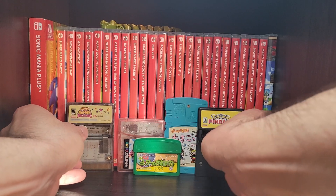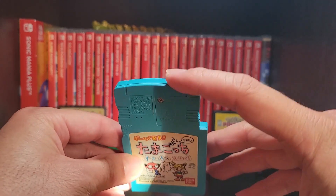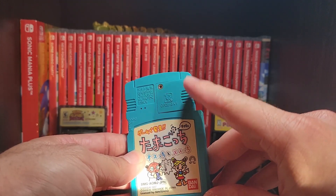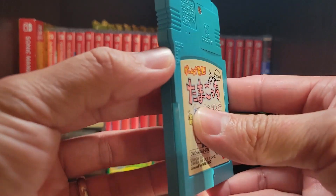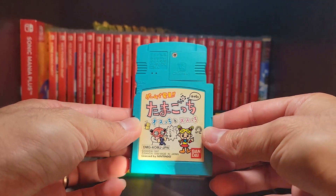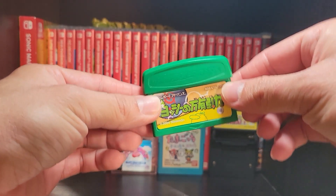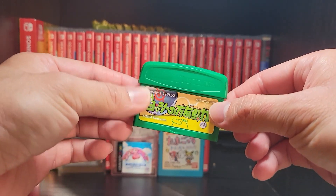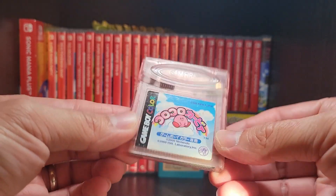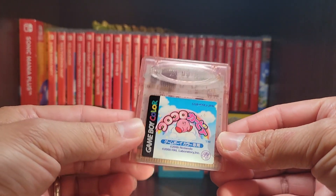The next category would be cartridges that have IR sensors or some other type of physical feature like a speaker. For example, I believe the Trading Pokemon Game 2 in Japan also used an IR sensor to trade Pokemon within the cartridges, kind of like the Game Boy Color did with its infrared sensor. The next category would be Tilt or Accelerometer — basically games that you tilt or even have a gyroscope. Probably the most notable would be WarioWare Twisted or other games like that.